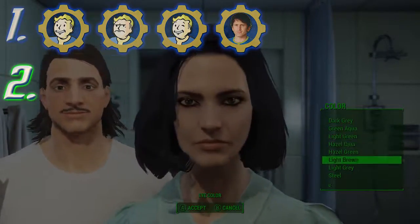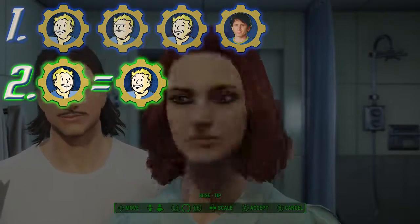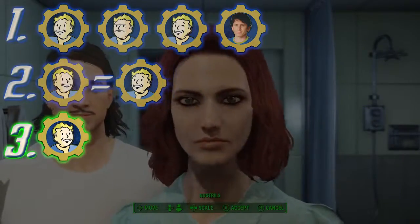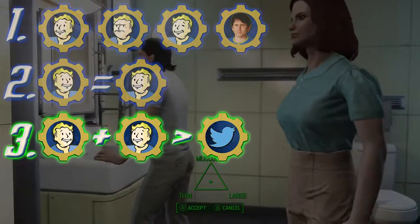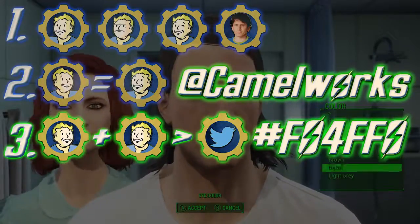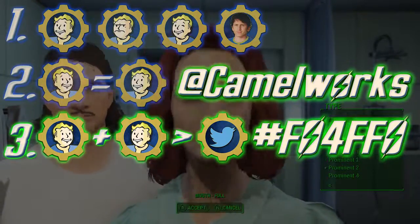Step 2: Doppelganger Disco. Craft your character's charming chops to match the flawless face of your reference photo! Step 3: Submitting Success. In a single tweet, post both your facial reference photo and your character's facial creation on Twitter. Be sure to tweet at Camelworks and use the hashtag FO4FFO to enter Fallout 4's Fantastic Face-Off!